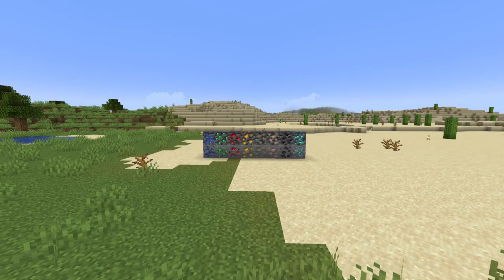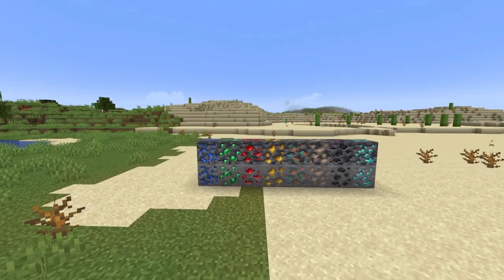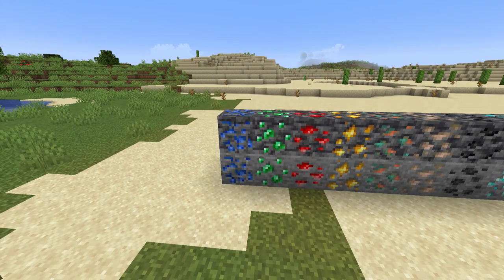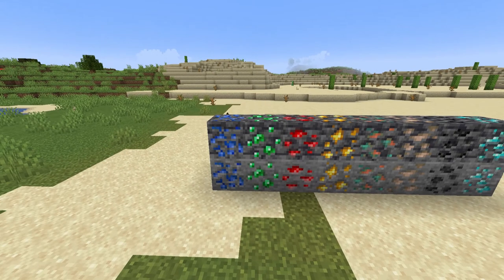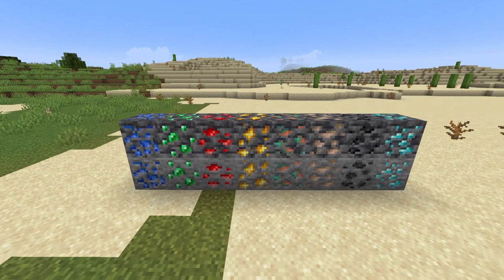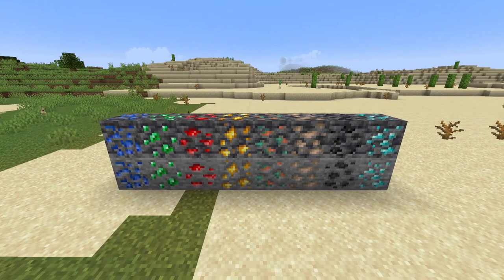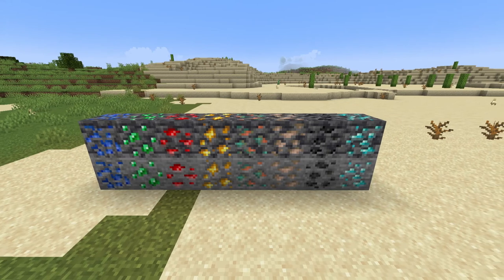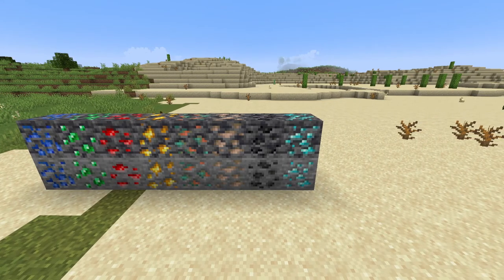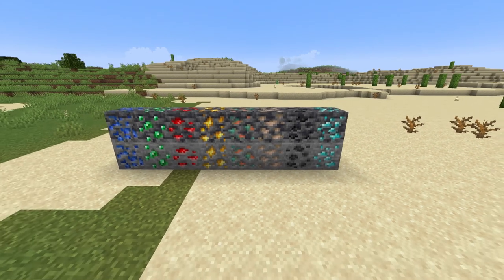First off, one of the biggest changes done is all the ores have gotten resprites to make them more colorblind friendly. As you can see, lapis has a bit more contrast, emerald has a complete overhaul, redstone now looks more like dust, gold is just different, and a new ore, copper, has been added, along with iron, coal, and diamonds all getting resprites.